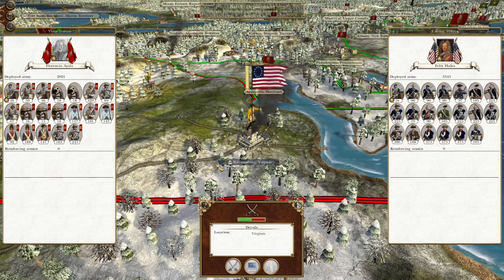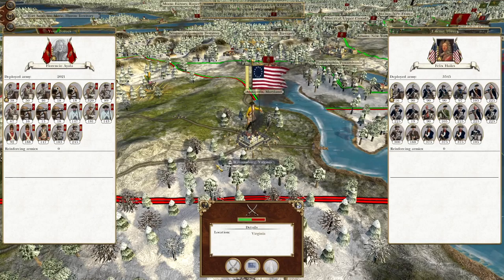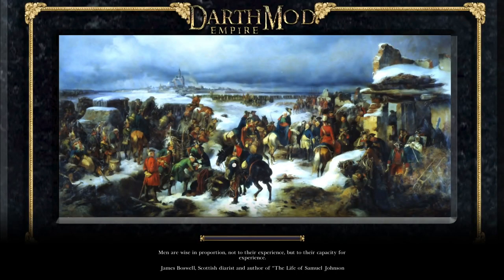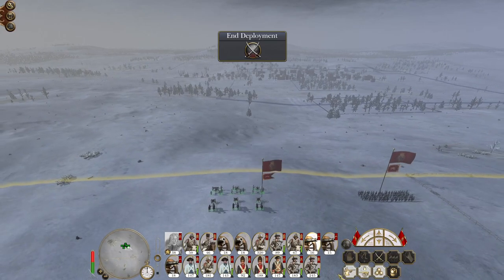What's up guys, this is the Roverman and I am back to bring you the next episode of my Empire Total War let's play as the Spanish Empire. Picking up where we left off, we were sieging Williamsburg and this American force is now sallying out, so we have to fight a careful defensive battle to make sure things don't get out of control. If I could retreat I would, because our army's pretty badly knocked up.